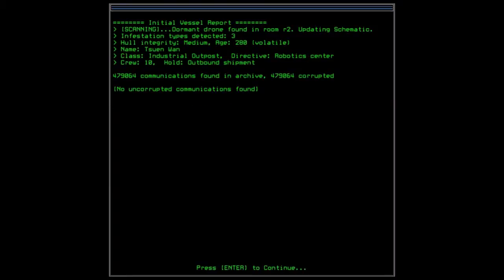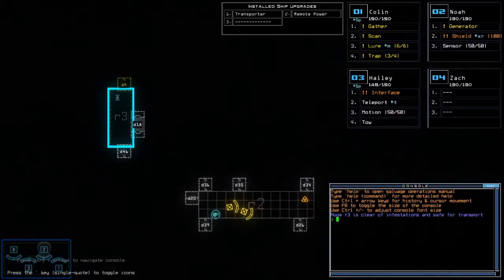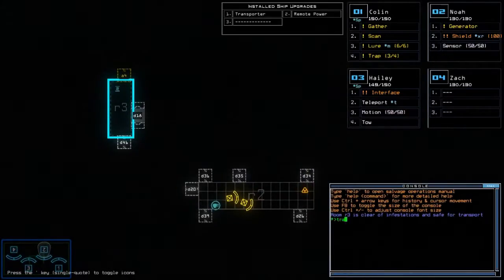We got a dormant drone in R2, that's already pretty good. This industrial outpost was a robotics center with a crew of 10 and there was an outbound shipmate in the hold. We have two disabled drones in R2.